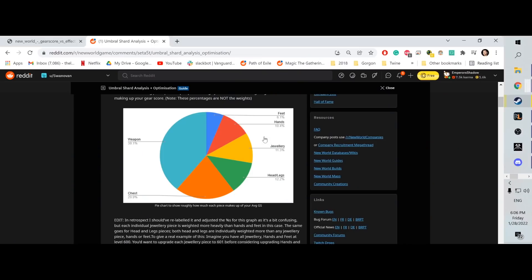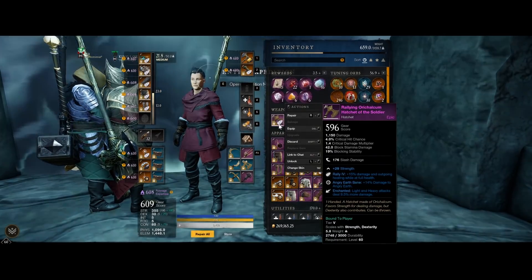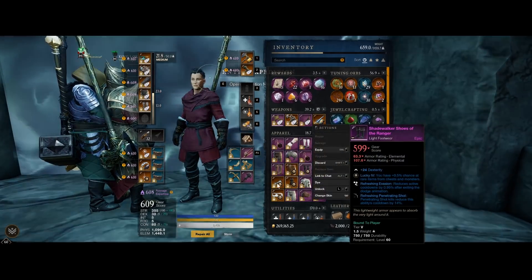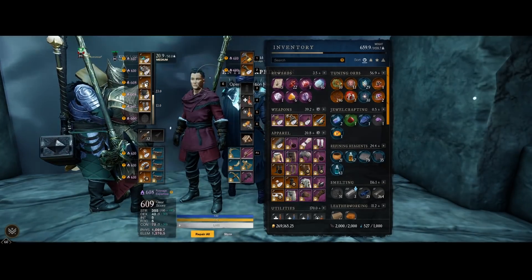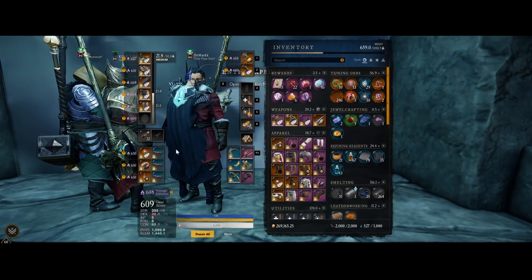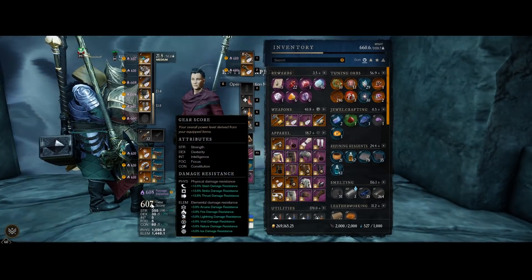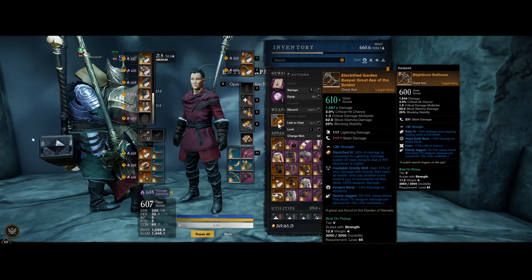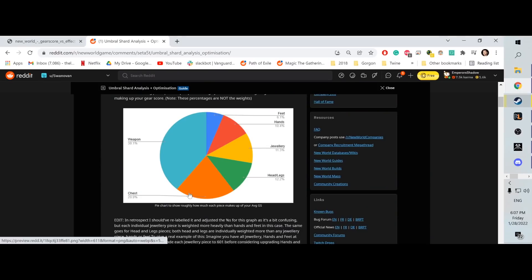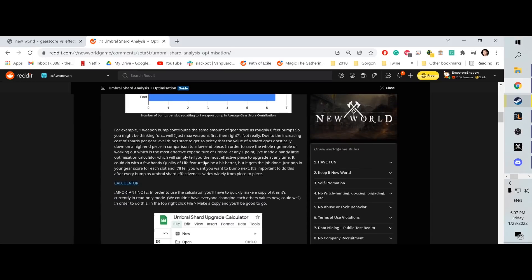I tested his chart and it makes a lot of sense. For example, if I change the glove from 608 to 600, the gear score goes down but it's not a huge difference. But if I change my weapon by a similar amount, it goes down two points instead of one. So since weapons have the most impact, you want to prioritize upgrading weapons first.